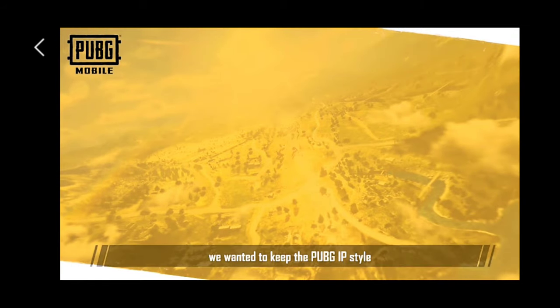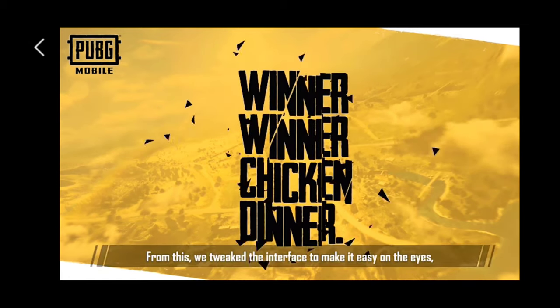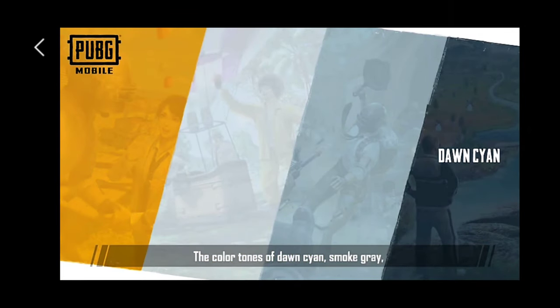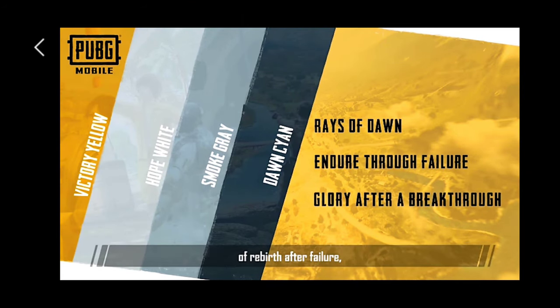When we were designing, we wanted to keep the PUBG IP style embodying challenge, hope, and honor. These three concepts would become the core of our new era. From this, we tweaked the interface to make it easy on the eyes while adding some visual technology elements. The color tones of Dawn's Eye and Smoke Gray, Hope White, and Victory Yellow were chosen to convey to players the design concepts of the morning dawn, birth after failure, and never giving up — a breakthrough moment.